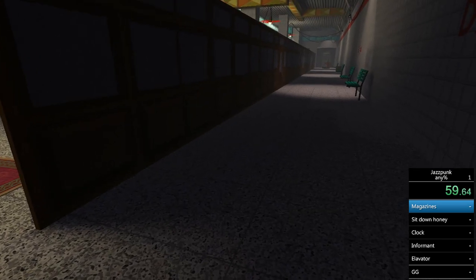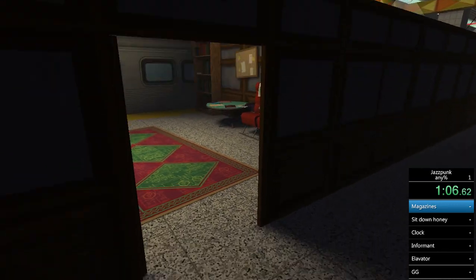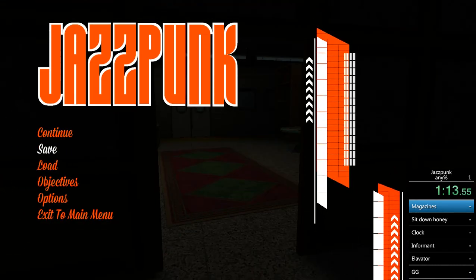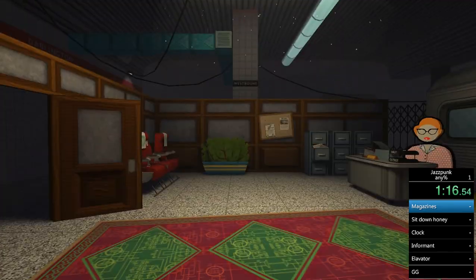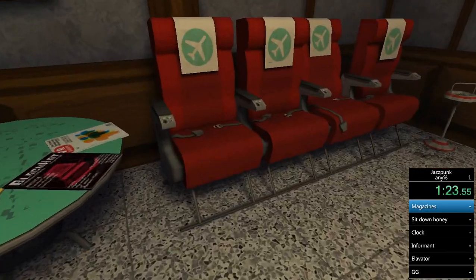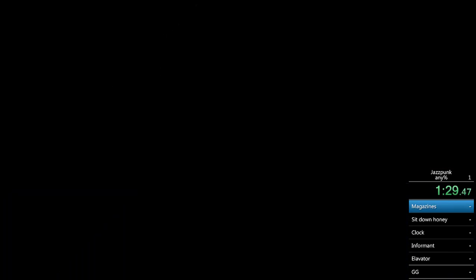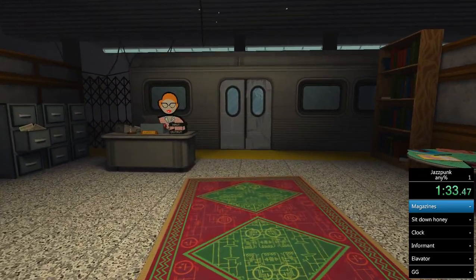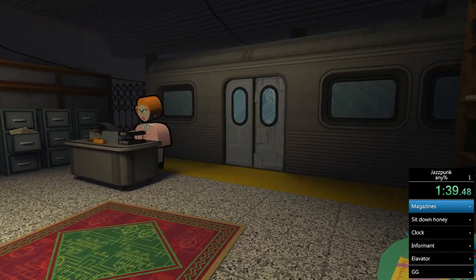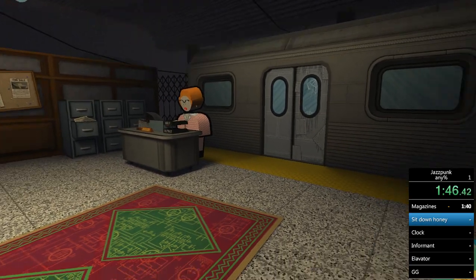What I use as a method: sit down and then look over to the right to the magazines on the table. Spam click — you can press E or click, doesn't really matter. You'll cycle through all the magazines because they're in a circle, and then you're clear to get up and walk towards the door. You just sit down, look to the right, cycle through them, then stand up.